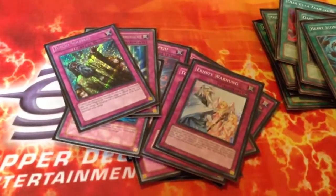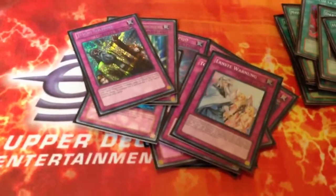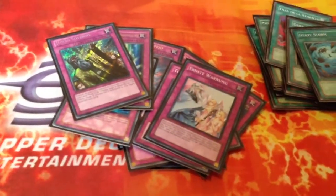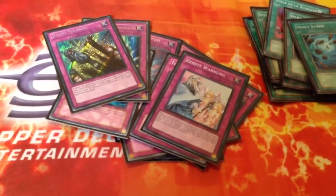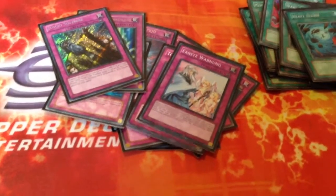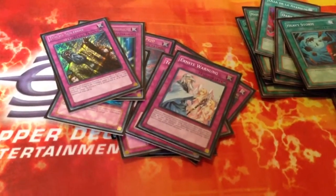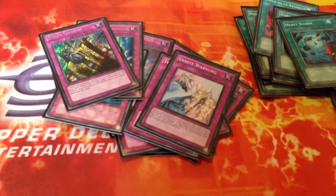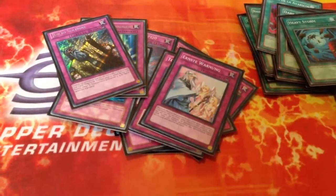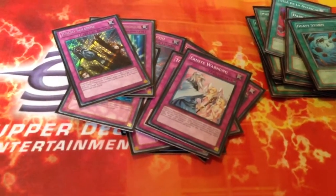So that's my deck profile for you. Things could very well change — this could actually be an option for Nationals. I'm going to test out the Machinas. I may test Breakthrough Skill in here with the Fiendish Chains, because I just really like both cards and they do a whole lot of work against Evil Swarm, Mermail, Dragon, and just all these decks. Thanks for watching guys, and stay tuned for more content. Peace.